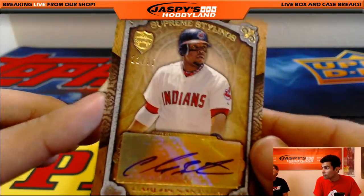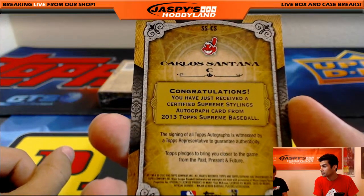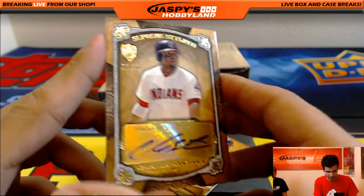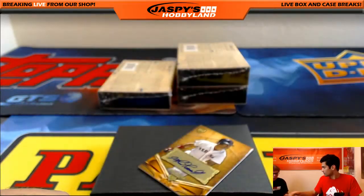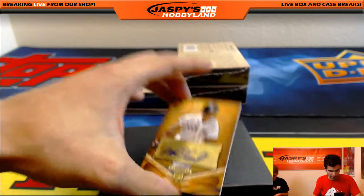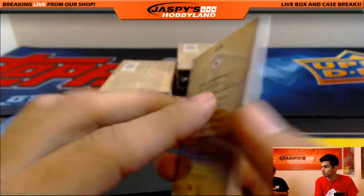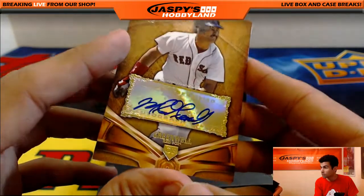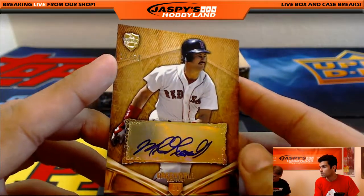We got a numbered card 22 out of 35 — Carlos Santana of the Indians. That's David H with the Indians. And 11 out of 50 — Mike Greenwell, one of my favorite Red Sox from the 80s and 90s. That goes to William.